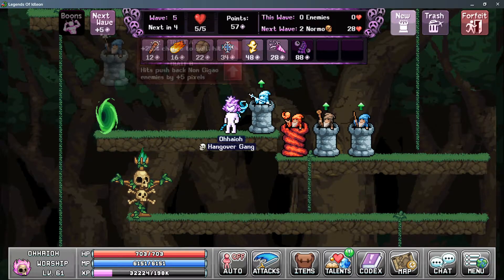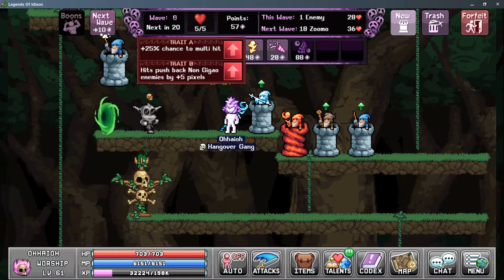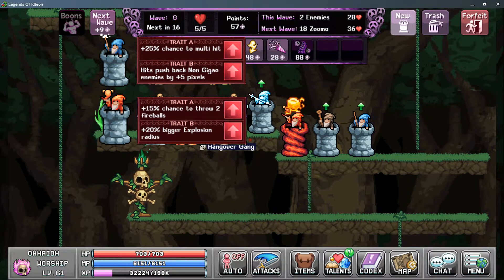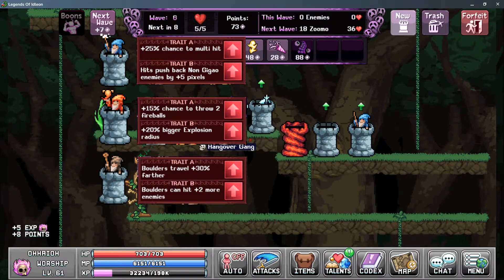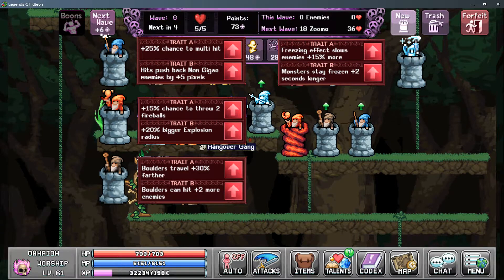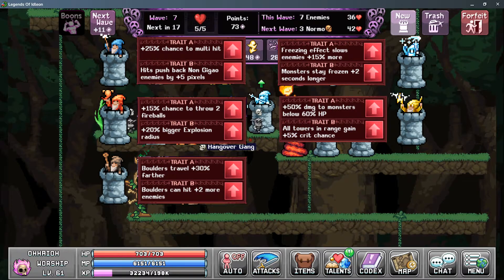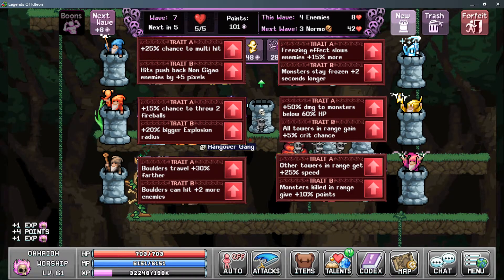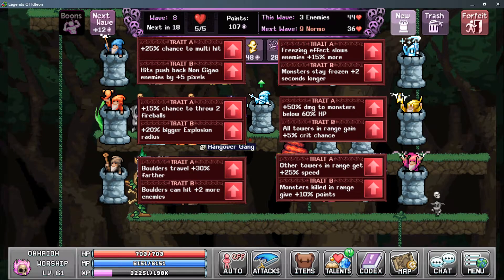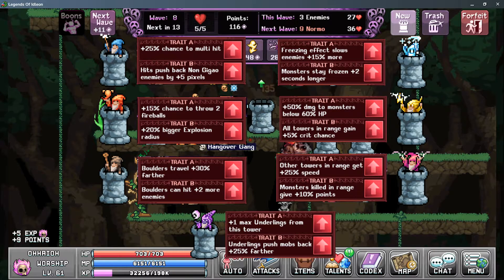The available upgrades for each tower are: Pulse Mage has a chance to multi-hit, or adds pushback to non-boss monsters. Fireball Lobber has a chance to throw multiple fireballs, or increases the explosion radius of each fireball. Boulder Roller has boulders travel 30% farther, or boulders can hit two more enemies. Frozen Malone has freezing effects slow enemies more, or monsters stay frozen two seconds longer. Stormcaller has additional damage to enemies below 50% HP, or all towers in its range gain 5% crit chance. Party Starter either gives other towers in its range 25% more attack speed, or monsters killed in its range give 10% more points. Kraken Cosplayer gains plus one more max underling, or underlings push mobs back 25% farther.